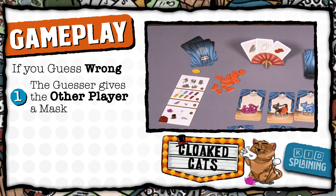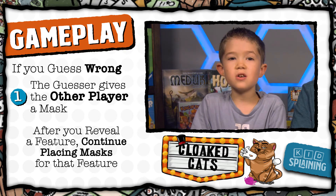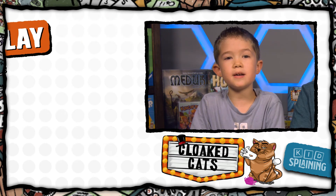Any masks that you win have to be kept visible but separate from your own masks. Even after you have revealed one of your features, in future rounds you should keep placing masks for that feature. Next, draw a new cat card and add it to your hand. Then it's the next player's turn.